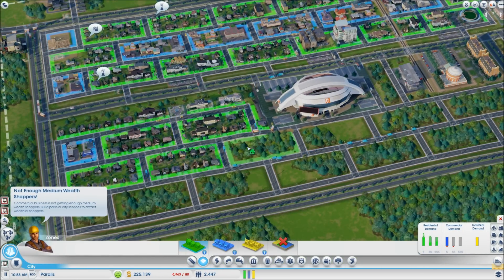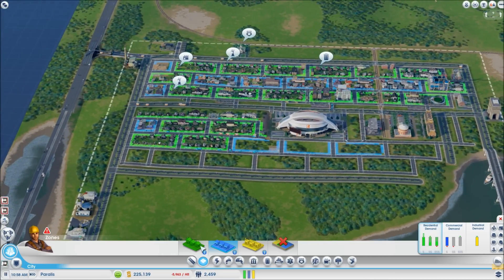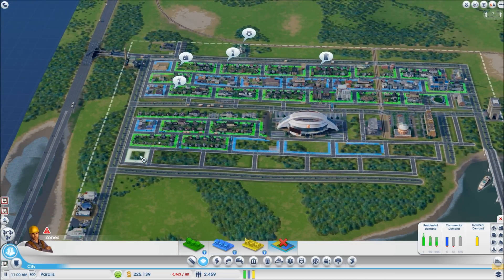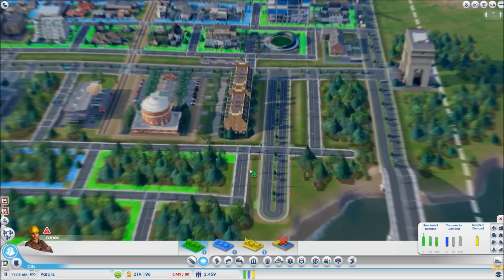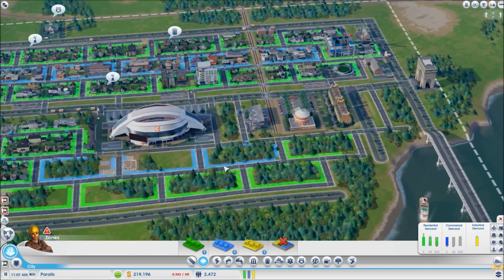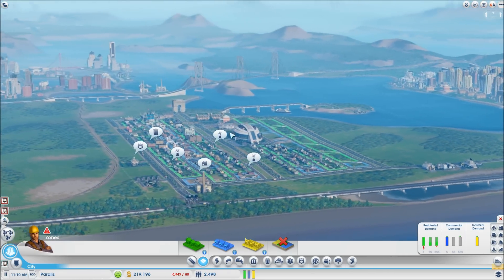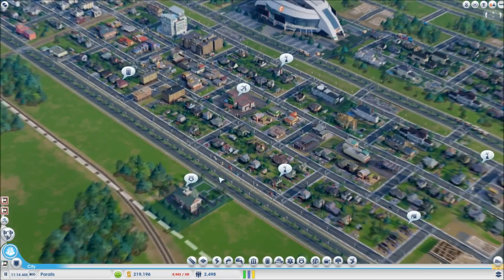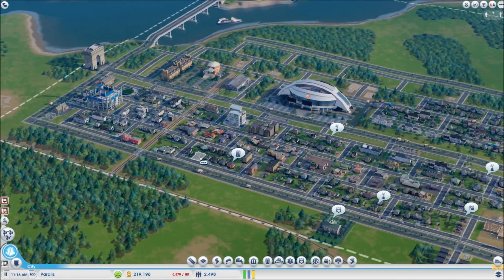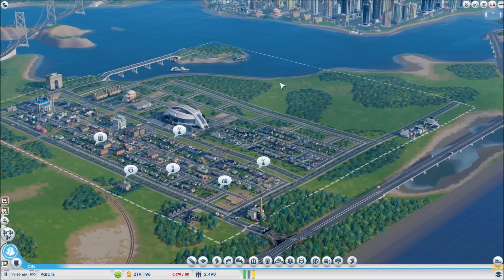Behind here is gonna be like hotels, that's the plan. I'm thinking I'll speed this up until I get the money and then we can build the Eiffel Tower. Two and a half thousand people living here — we need to address issues like parks because I think buildings aren't upgrading because we don't have parks at this moment. Be right back in like one second.